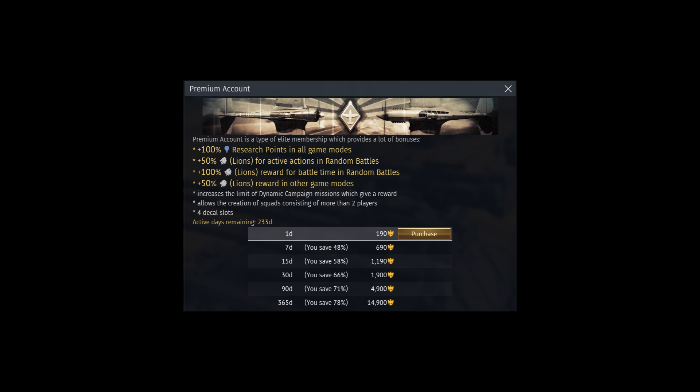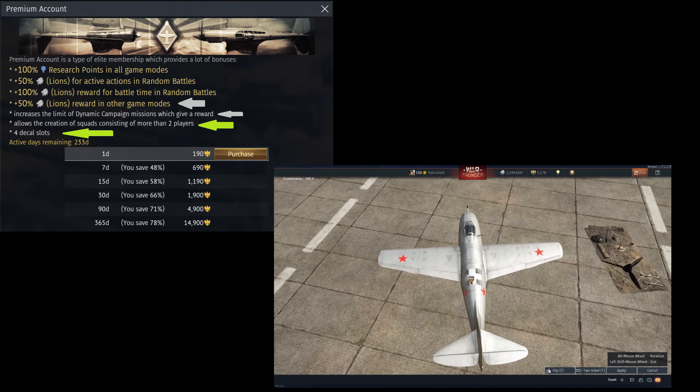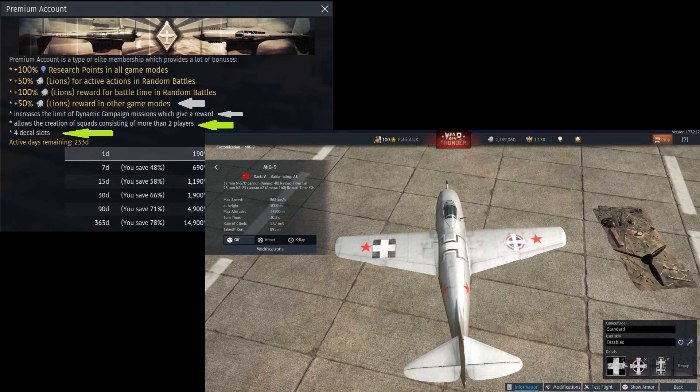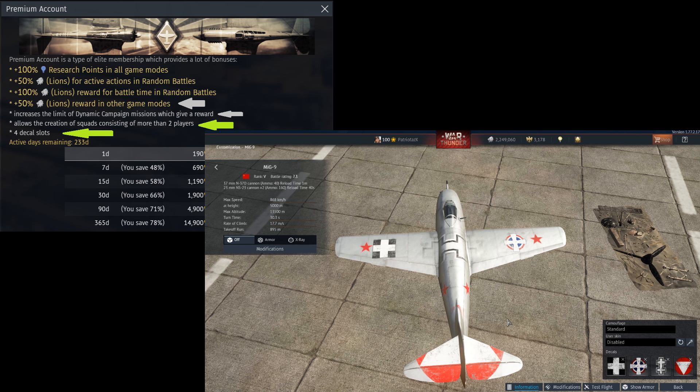There are also additional benefits. Things like dynamic campaign and other game modes are probably not a reason to buy premium account, but there are some useful perks. You can create squads of up to 4 members including yourself — without it you can only invite 1 player. However, someone with a premium account can invite 3 non-premium friends to play together. Another thing: decals. For those who love to paint their vehicle, as long as you have premium you can put up to 4 decals on your vehicle, and after premium expires they will stay — but once removed, you will not be able to put them back until you subscribe again.